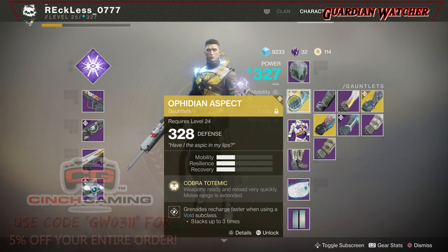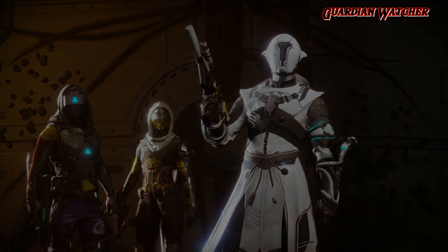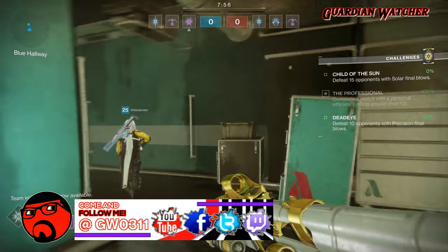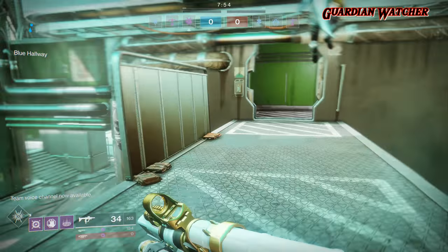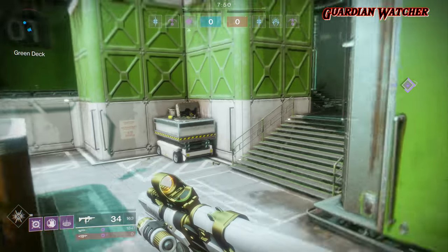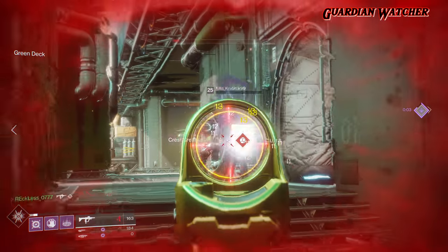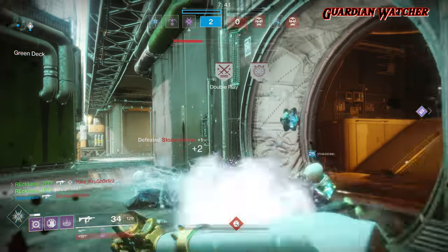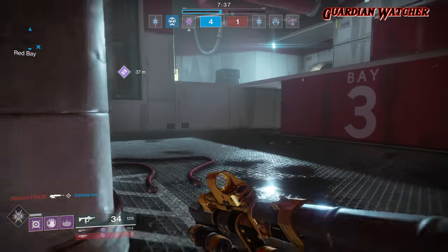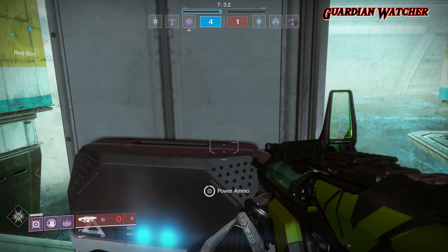If you don't know the history of the Ophidian Aspect, I'll give you some knowledge. In Destiny 1, the Ophidian Aspect was pretty much a godsend exotic for the Warlock on every single subclass until Bungie nerfed it. Even after the nerf, this exotic was still pretty good. Back then, its main perk was called Viper Totemic, and before the nerf, it gave improved energy drain and weapons ready and reload very quickly — giving these gauntlets quick draw, a boost to ADS, and very high reload speed on all weapons no matter what it was.